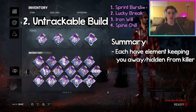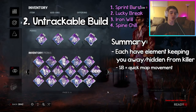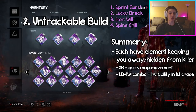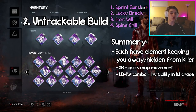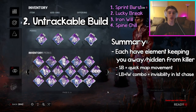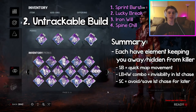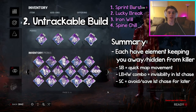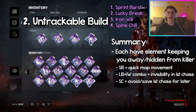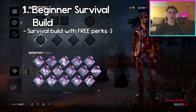Outside of chases, Spine Chill gives you the opportunity to be stealthy and stay away from the killer — for example, if you're on a gen and the perk lights up, you can get a head start or hide until the killer moves away. Inside a chase, the bonus action speeds can be very clutch, especially the vaulting speed — that extra six percent can really mean the difference between escaping the trial or not opening the exit gate at all. Sprint Burst, Lucky Break, Iron Will, and Spine Chill all work together to keep you out of the killer's way.